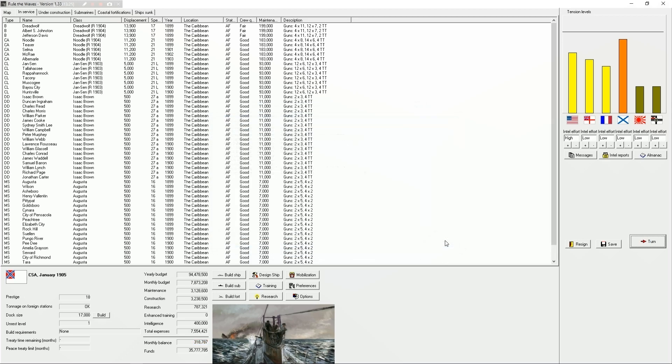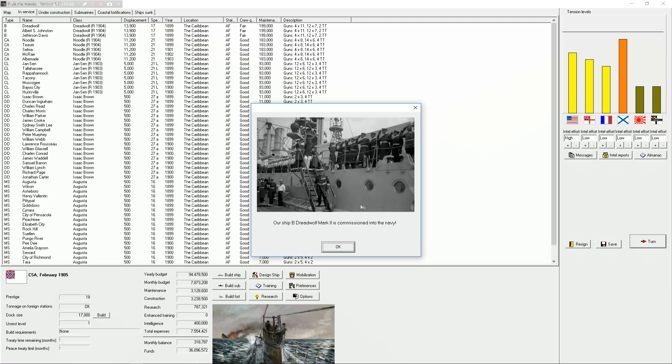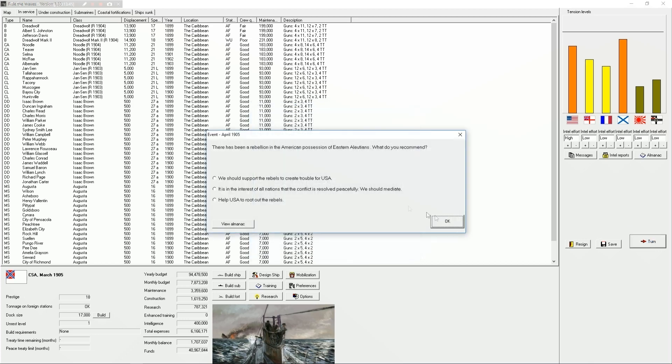Russia is the one I might end up going to war with. We've replaced our fire control systems. I'll go to war with Russia - I'll just raid the shit out of them, what are they gonna do about it? The Dread Wolf Mark II has been commissioned - a little bit better ship. And the Roach has been commissioned.